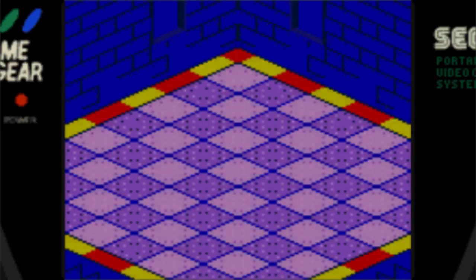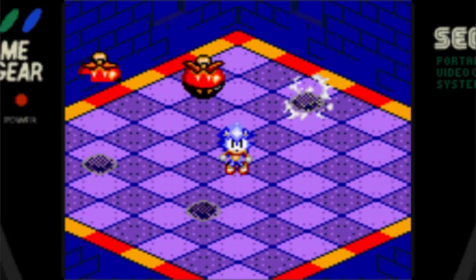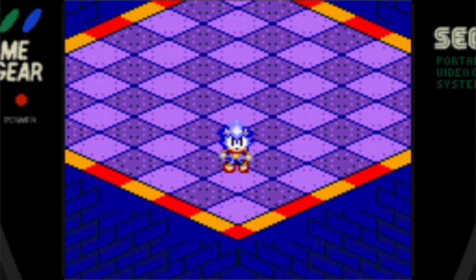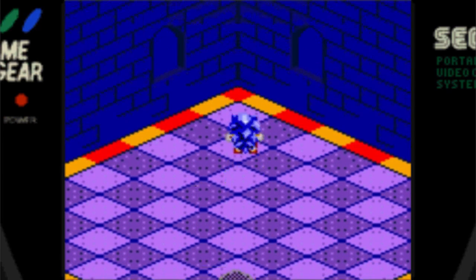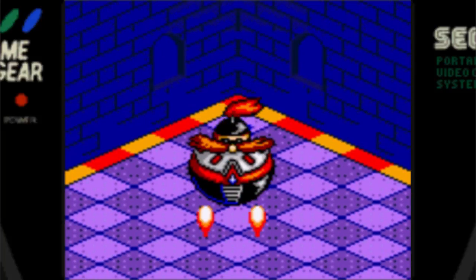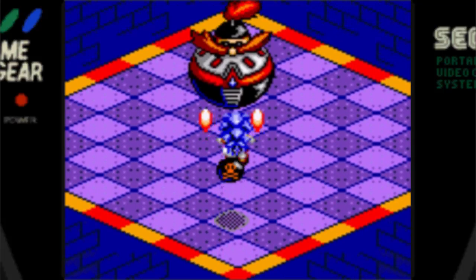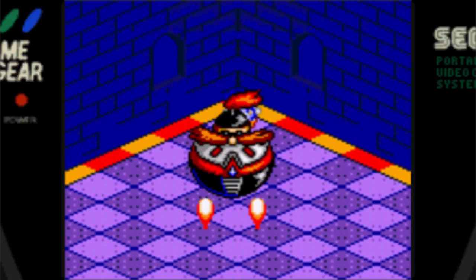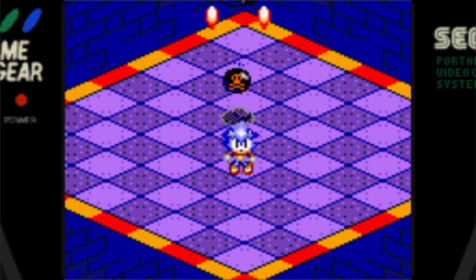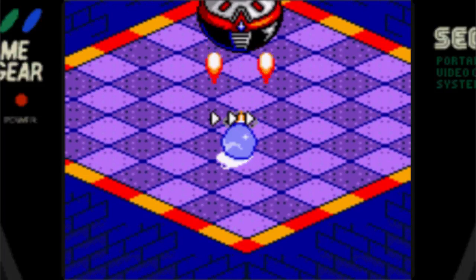The final boss is, as you would expect, Dr. Ivo Robotnik. He starts off by sending a lot of Metropolis Zone balloon guys at you, and you can just walk away from them — they come down so slowly they're not much of a threat. Eventually he will come down in his machine, and this fight is easy. He'll home in on you, drop a bomb, in which case you can spin dash away from him and then spin dash into him to do damage. I recommend spin dashing vertically instead of horizontally because you can get the most hits off by bouncing up and down like that. You're probably only getting one or two hits in at a time — I don't think I've ever gotten more than two. This is basically a war of attrition, though I love the final boss theme.